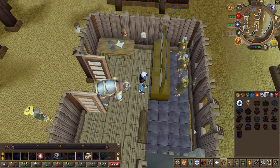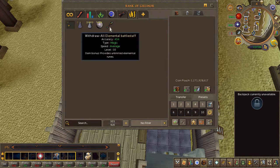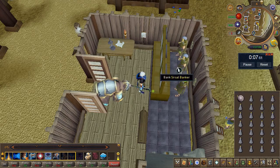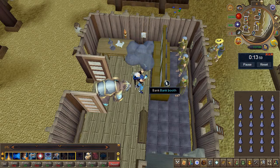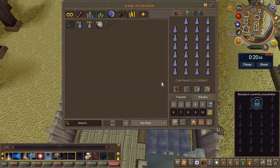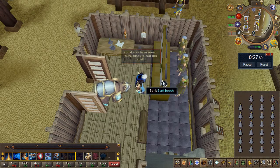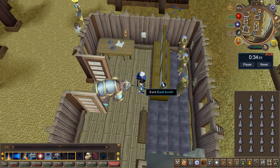Heading back to the lunar spellbook, we're going to give Humidify a try — more specifically, filling vials with it, thanks to the recent 120 Herblore update. I'm hoping there's a market for water-filled vials. I bought 10k empty vials and some astral runes, using an elemental staff already in my bank, though a steam battlestaff works exactly the same. I loaded up a preset and got to work.